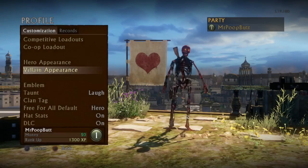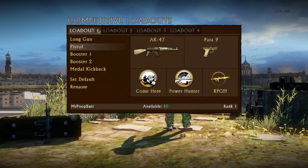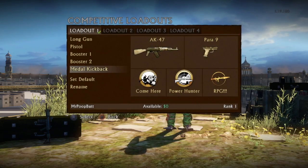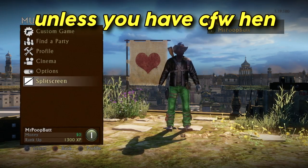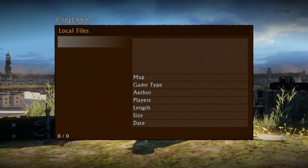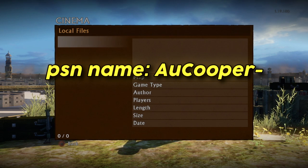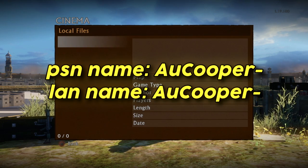Everything that you had to buy with in-game currency or by picking up treasures is already unlocked for you — all the accessories, all the guns, the boosters are all gold, and all the kickbacks are unlocked. Anything that you had to buy with actual money: if you didn't buy it when the servers were alive, you are no longer able to get those. Also, cinema mode — there is actually a way to watch your cinemas from when the game was still active back in 2019, if you're using the same PS3 and same disc. Just name the LAN Party account the same as the account you were playing on. For example, my name was AU Cooper with a dash, so I would name the LAN Party account AU Cooper with a dash and all my cinemas would be there.